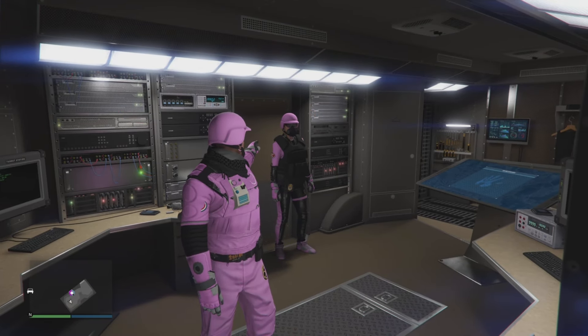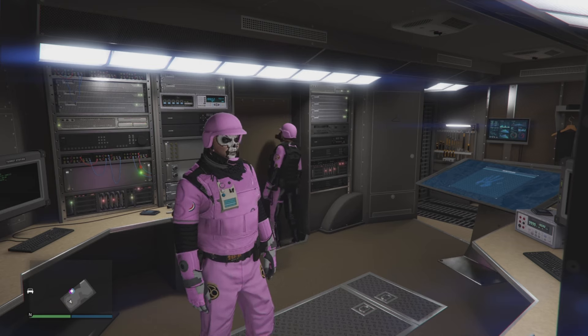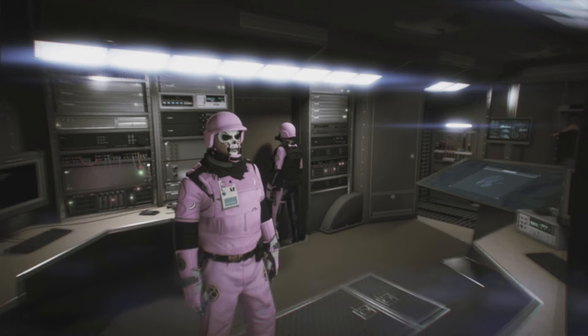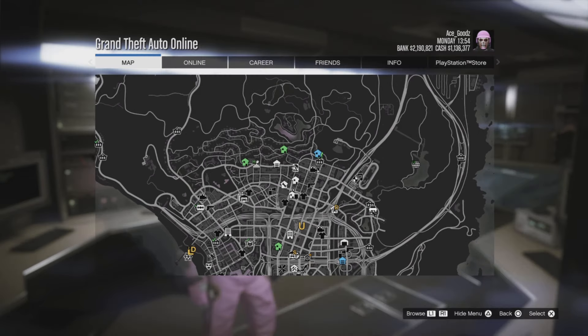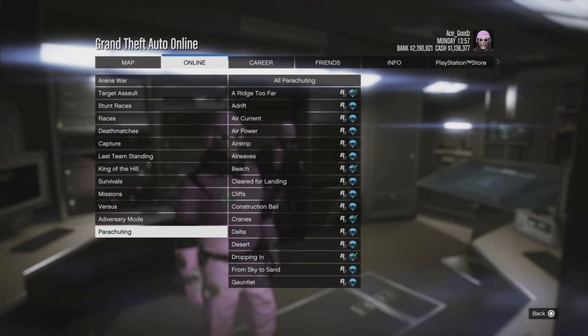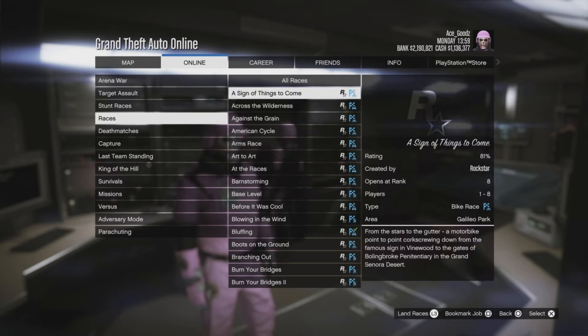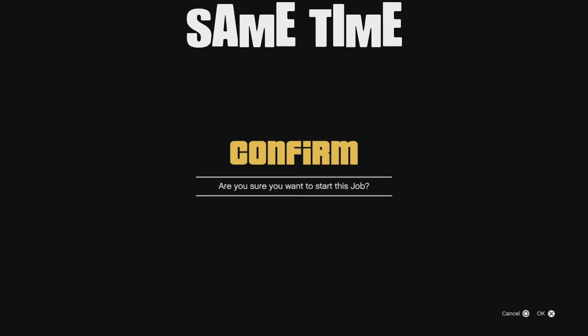Step number one: ask your friend to send you an invitation to the Terrorbyte, and once you're both inside, your friend needs to face the door to exit. You, on the other hand, need to start up a job from Online > Jobs > Play Jobs > Rockstar Created, and start any of those races. The first one is the best one to use.